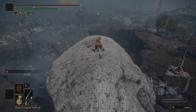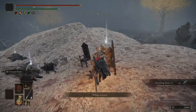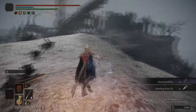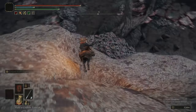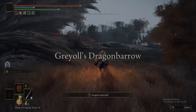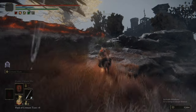As we ran up from the side of the cliff, there was a big mound to our right. On top of the mound are some items: Smithing Stone 8 and a Stonesword Key — stuff that's actually kind of worth picking up. Now we're heading to Fort Faroth.